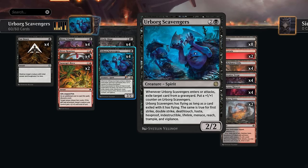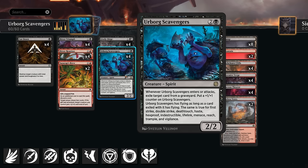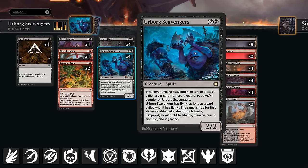Scavengers is a three-mana 2/2 — when it enters or attacks, we can exile any card from any graveyard and put a +1/+1 counter on it. It then has all evergreen keywords of all cards exiled with that ability, including flying, first strike, double strike, deathtouch, haste, hexproof, indestructible, lifelink, menace, reach, trample, and vigilance. With keywords like indestructible it's very difficult for many decks to answer, and once we get double strike and lifelink going, it can outrace a lot of aggro decks.